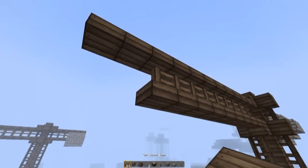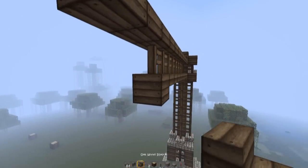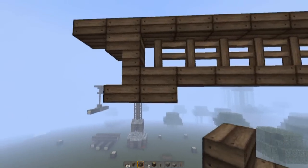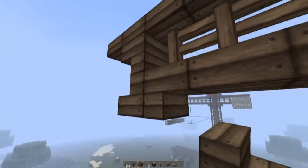Place a half slab here, a stair block, and a stair block, then remove that stair block again.